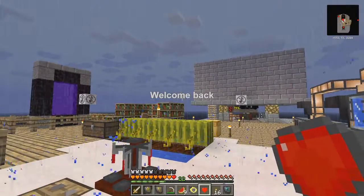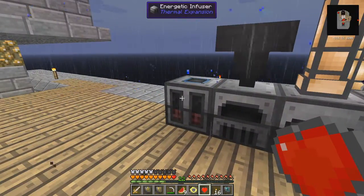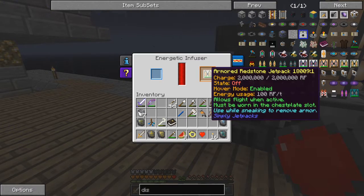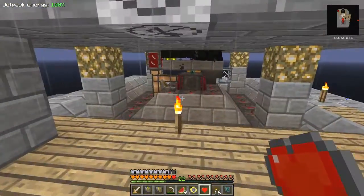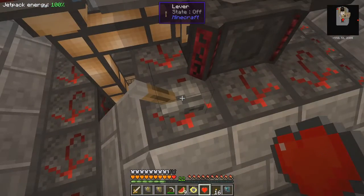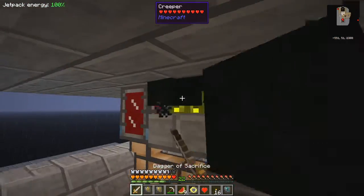Hello everybody and welcome once again back to running red. I have built in the meantime this device with an energetic infuser, and I've charged up this jetpack so it's now fully charged. Let's put that on — you never know, might need a jetpack. The altar is empty so let's turn it on. It goes red so it's now working. Let's just fill up the altar a bit.